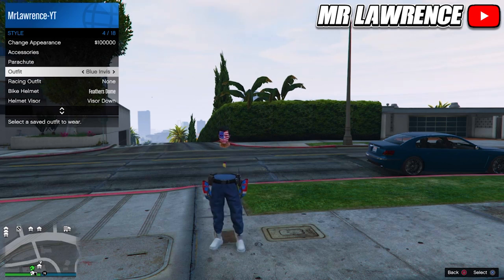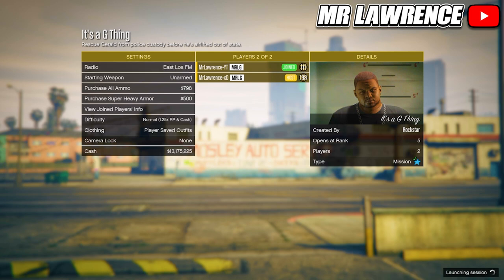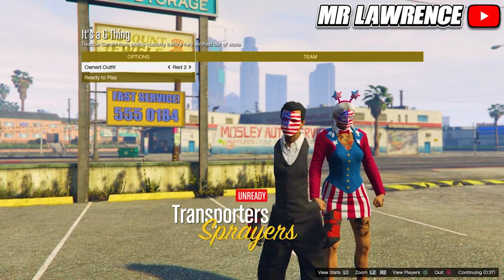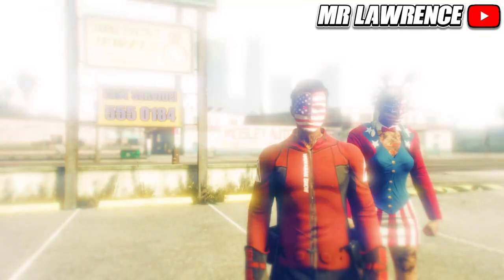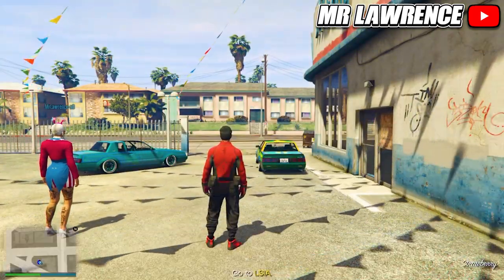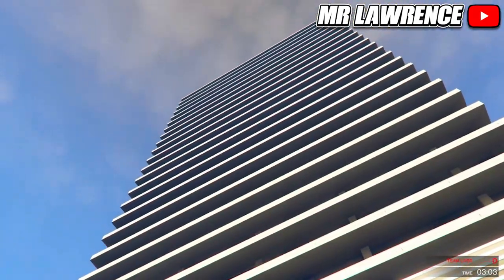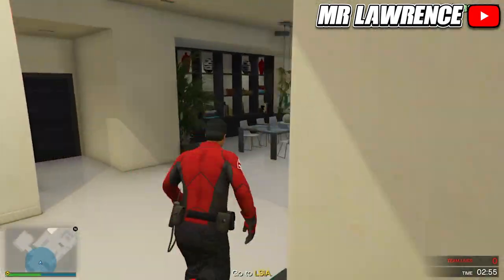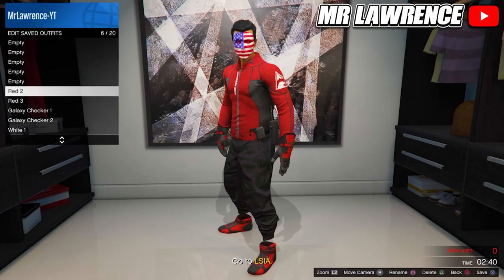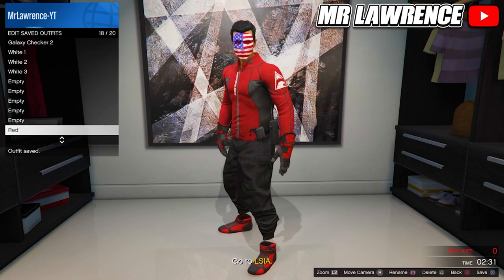Now you can just go straight back into the clothing merge job to merge the second red outfit. Change the clothing to player saved outfit and start. Go three times to the right again and ready up. Now make your way over to your apartment and save it over at your wardrobe. Delete the three red component outfits and save this outfit in slot 18. Now quit the mission.